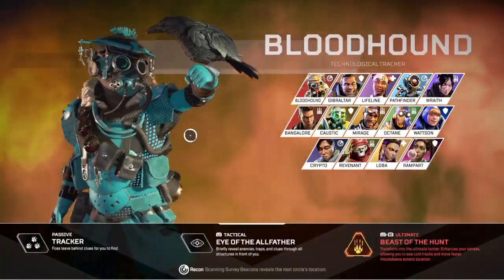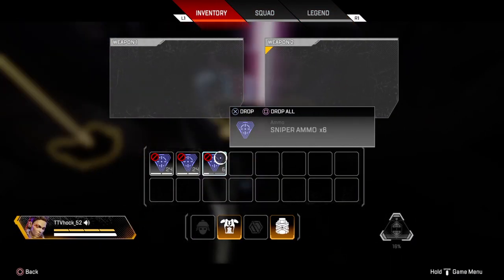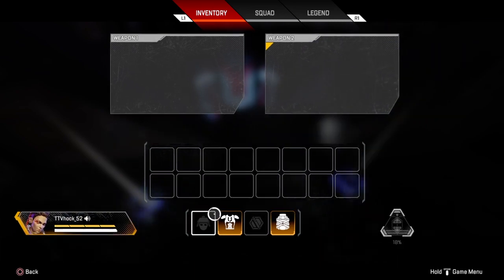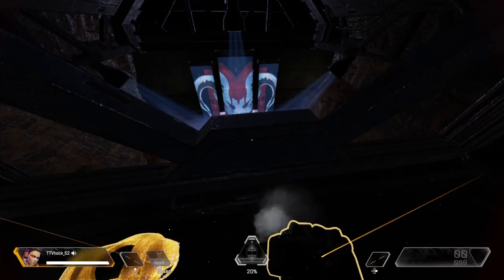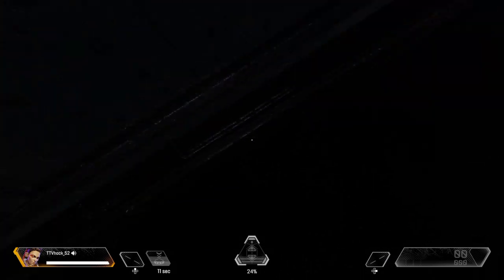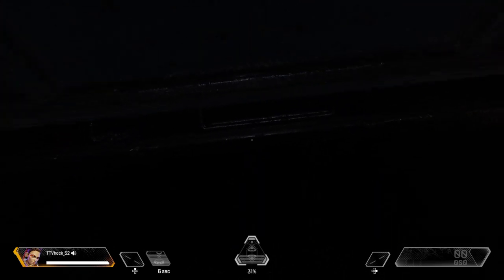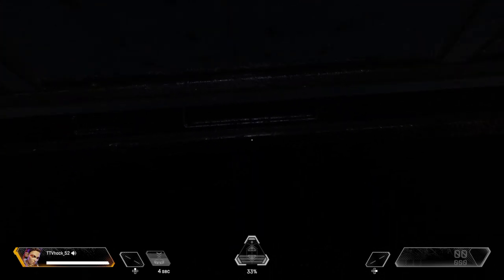Now that I'm on this platform, I need to remove everything from my inventory — can't have anything on here. The three conditions are: you need to be crouching, moving all the way forward, and looking down, with nothing in your inventory.